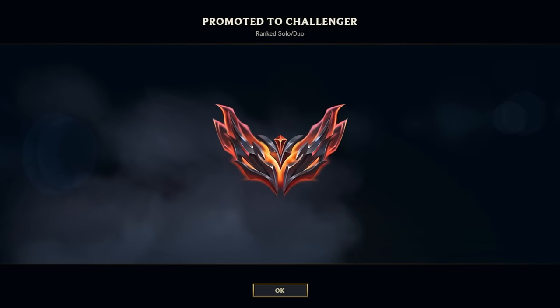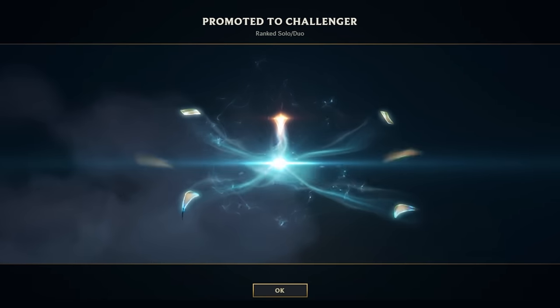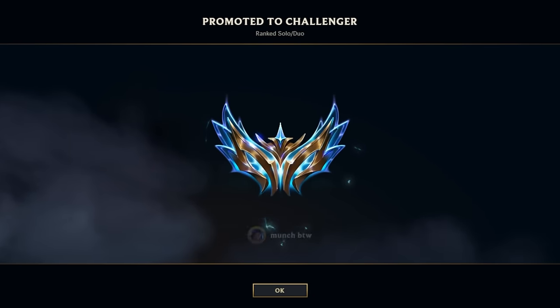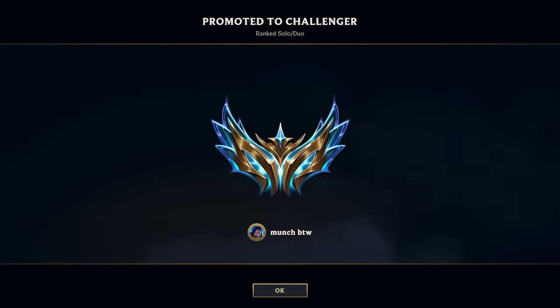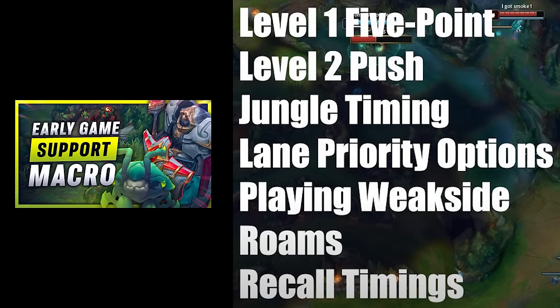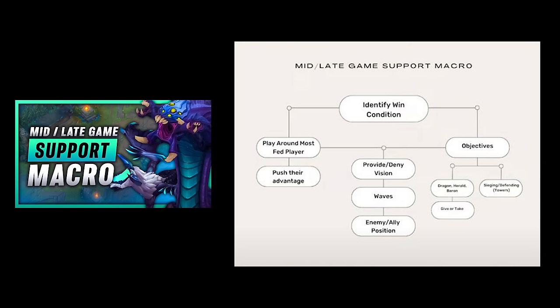I've hit challenger for support in season 14 and I wanted to share some important tips and tricks and good habits that I feel like gave me an edge in my climb. This will be a follow-up to my macro videos so I won't go over any of the same topics. All the things I talk about in those videos still hold true and are super important, so if you haven't checked it out I'd highly recommend it.